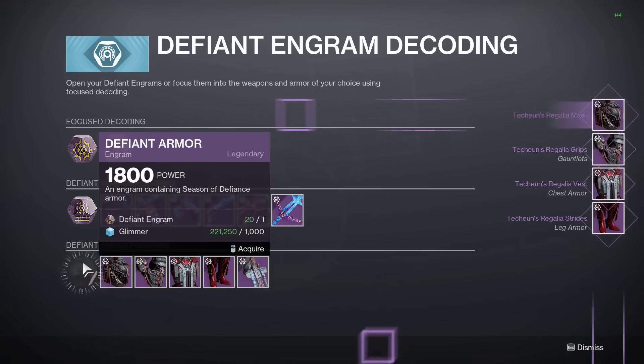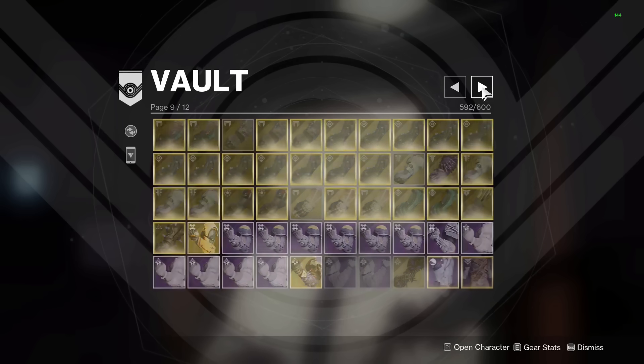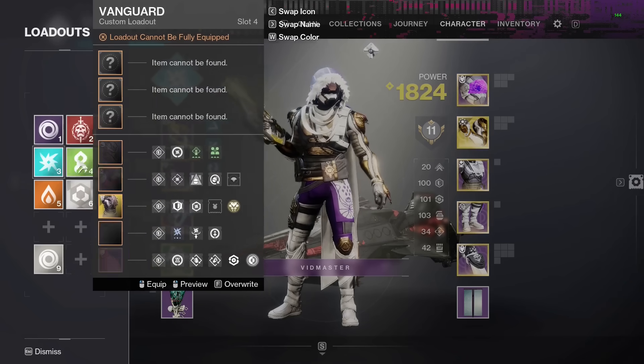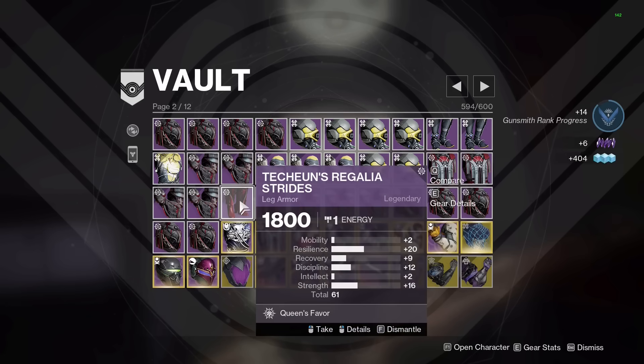Now you have a really strong build that should have only taken about 5 minutes to put together. Triple 100s aren't guaranteed every time, but you're likely to get some really good combinations of gear. The more armor you have in your vault, the more likely you are to find triple 100s. Make a few more builds using the random armor in your vault, and once everything's set up, you can either keep all the random armor or delete it for vault space since you already have some OP builds.